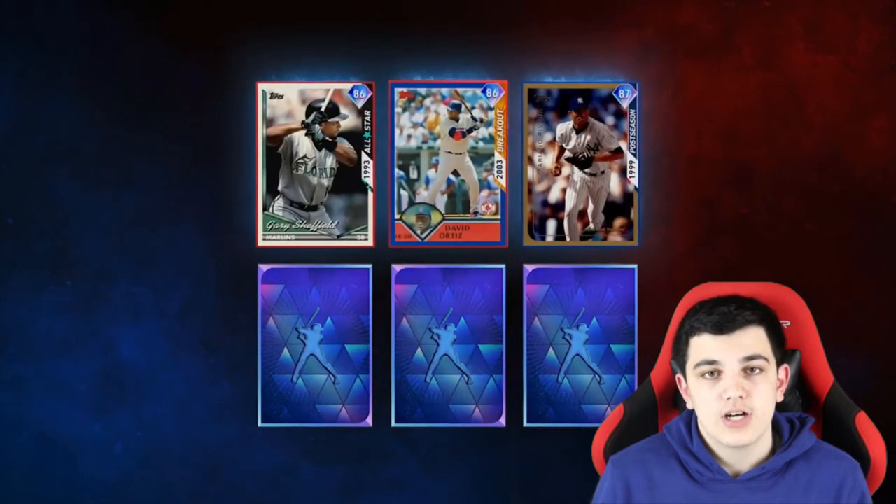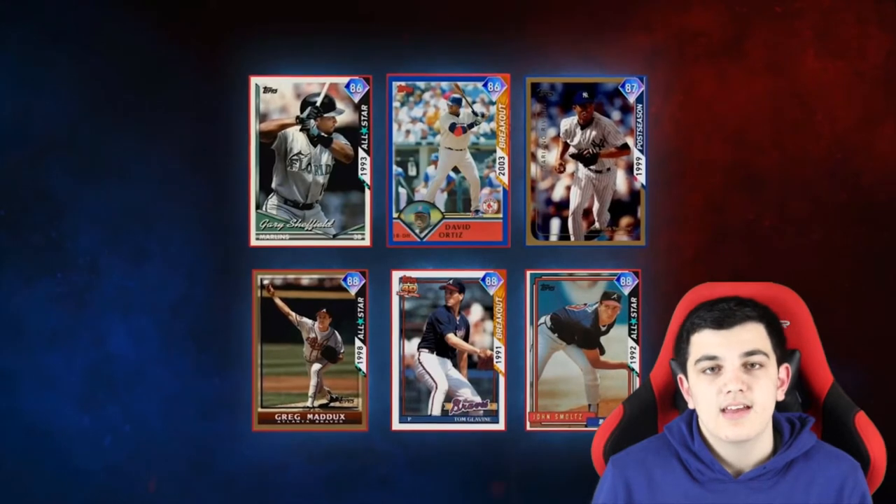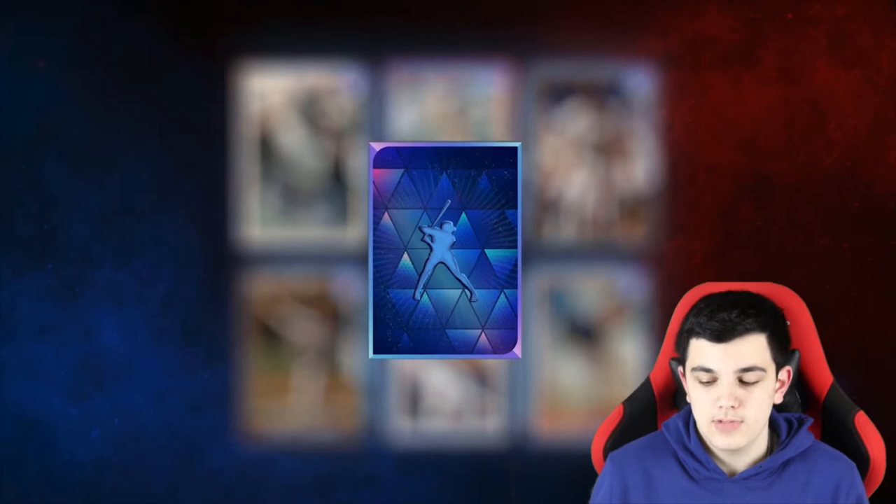In this stream they revealed John Smoltz, Tom Glavine, and Greg Maddux. We already knew they were in the game, but they revealed those cards would be in that pack, which is pretty cool. There are some pretty good pitchers, but I don't think they should have done all three in one pack because they're really similar pitchers — it takes up too much space having three of the same type.